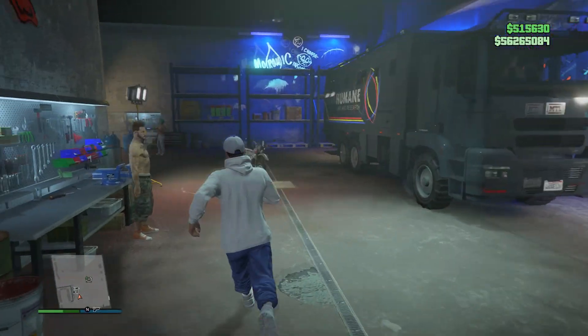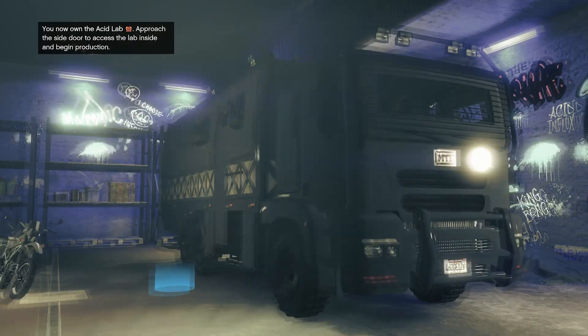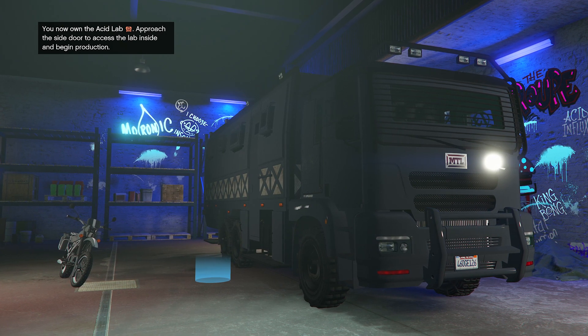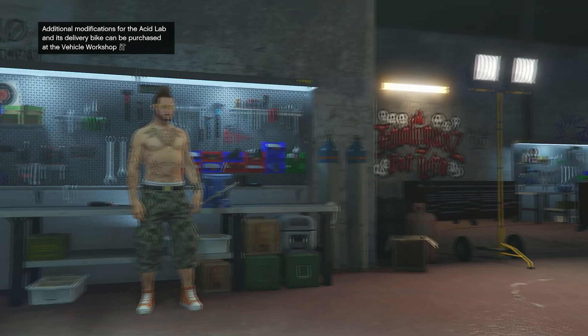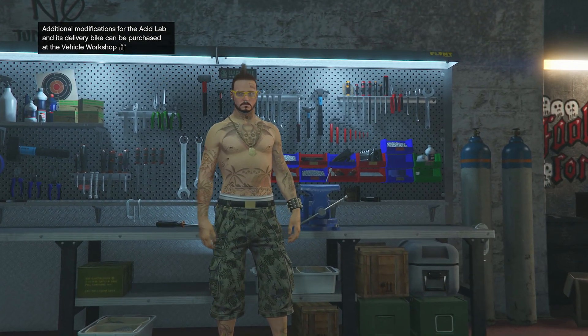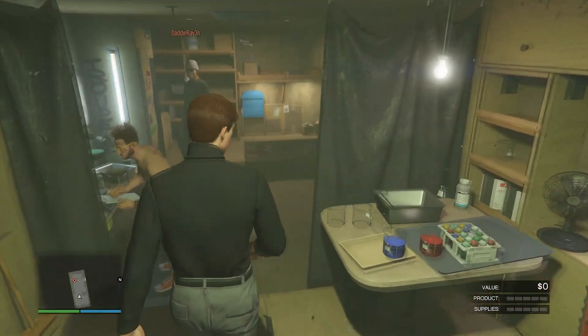The next step is to go up to someone named Mutt, who is the vehicle workshop guy — he'll be standing on the side. Go up to him, press right on the D-pad, and it's gonna cost most players $750,000 to unlock the Acid Lab inside of the Brickade. But for GTA Plus members, it's going to be free — that's one of the benefits of GTA Plus.